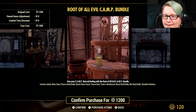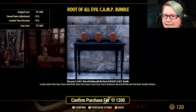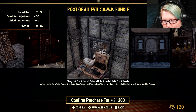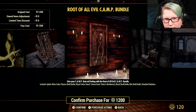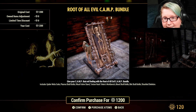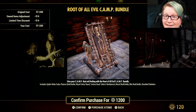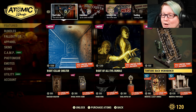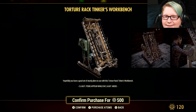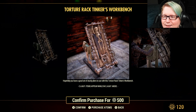I was kind of hoping the shackled skeleton was the torture rack, but then I saw it. There's the torture rack — and oh, so this is the workbench. That is really flipping cool, I like that a lot. Just the workbench alone is 500 Atoms — this thing is awesome though, look at that.